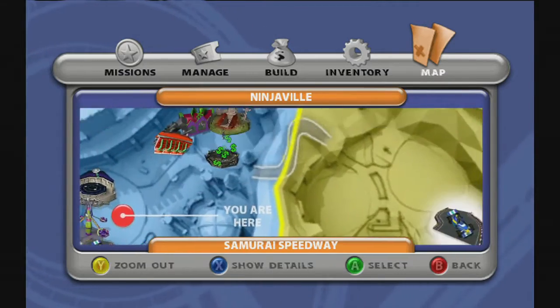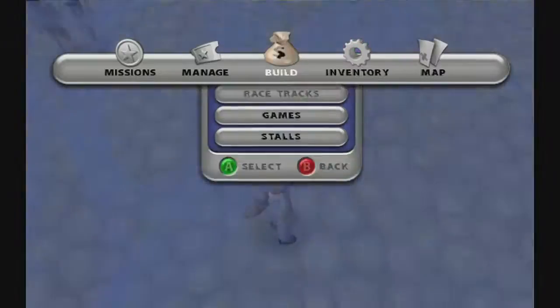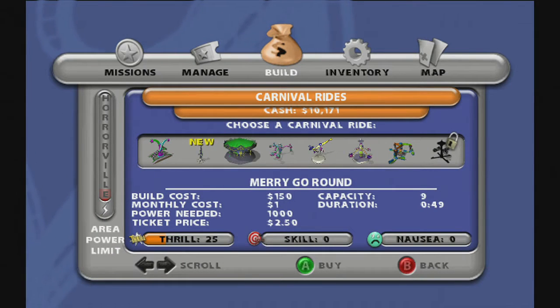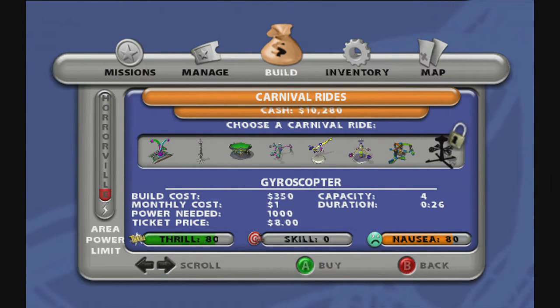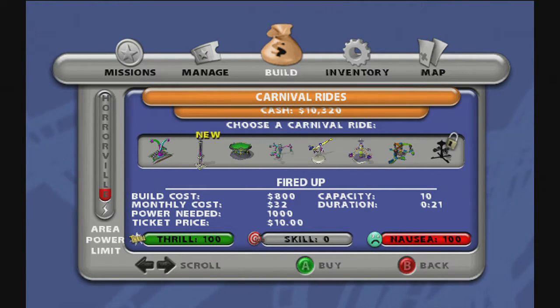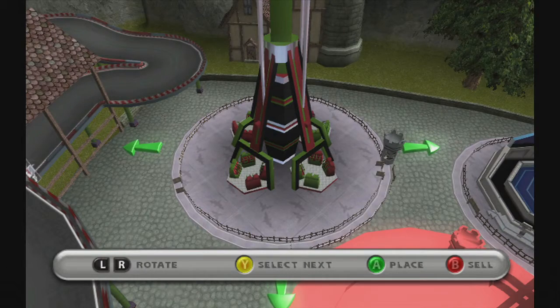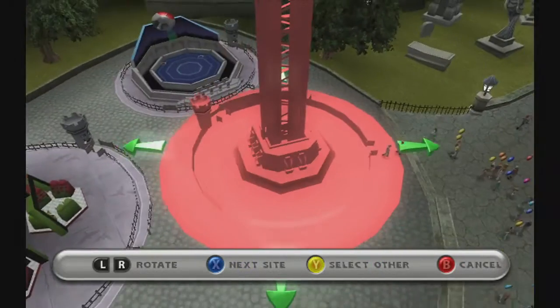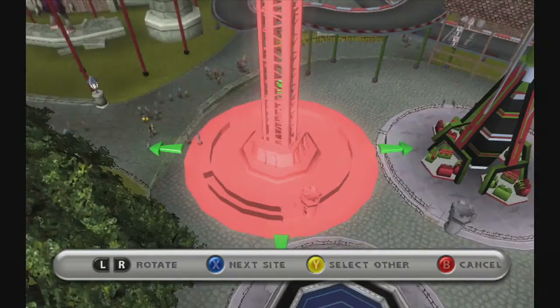Horoville seems to be an okay place. Ninjaville has nothing, though. I don't think you can really find much room for anything in Horoville. There's Fired Up too - perfect knowledge, amazing. The Thrillville Spinner is not as thrill-y as I had hoped. That's really dumb seeming to me. I kinda wanted to make this THE Thrill place, if that makes sense. I can't really move this at all, so I don't think I actually could place this thing even if I wanted to.